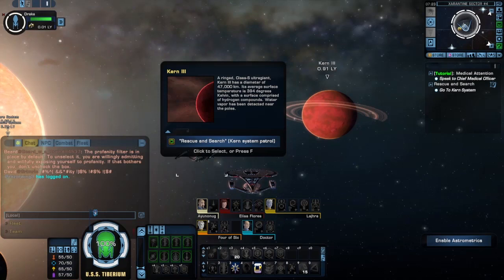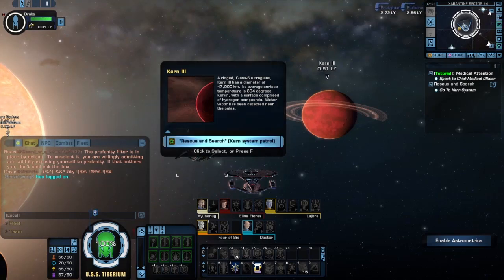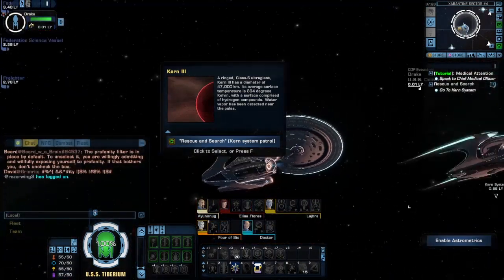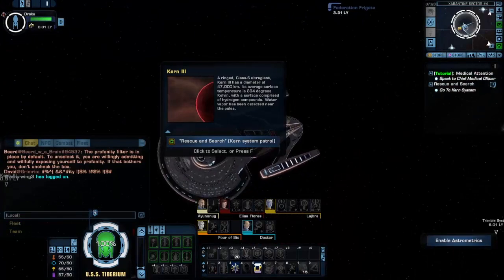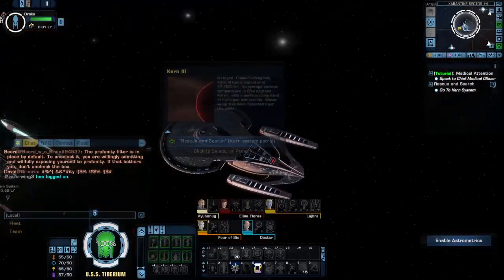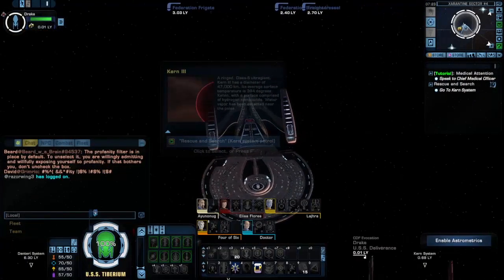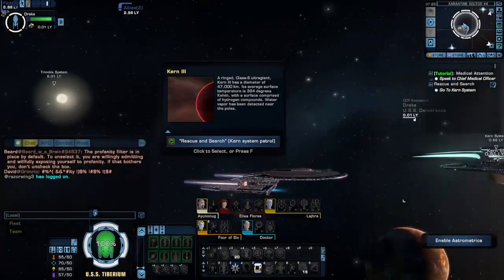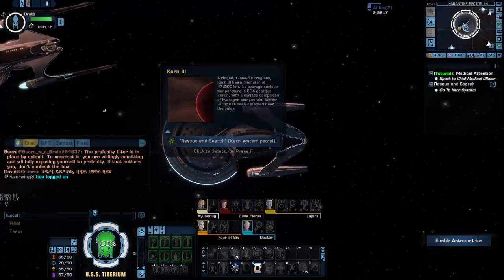Hi guys and welcome to another episode of Silent Drake playing Star Trek Online as we begin rescuing search. You may notice I'm wielding a new ship — this is the redesign of the Galaxy class, the Ross class. It's essentially what happened when the Galaxy was redesigned with lessons learned from the Sovereign development: a Sovereignized Galaxy style with swept-back nacelles.